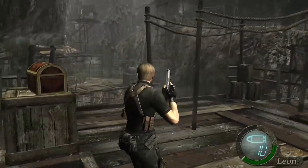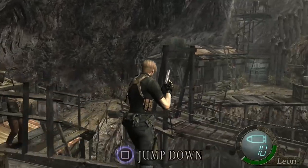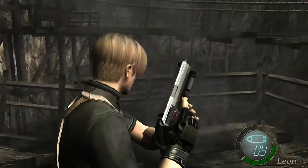Grab the shotgun shells, then quickly come through here and up the ladder. Turn around and slowly walk over to that chest and grab the emblem piece from inside. There's an enemy just behind it and sometimes he'll try to throw the axe. Once you see it, run over to the sledge and shoot the red barrel, then come around this corner.